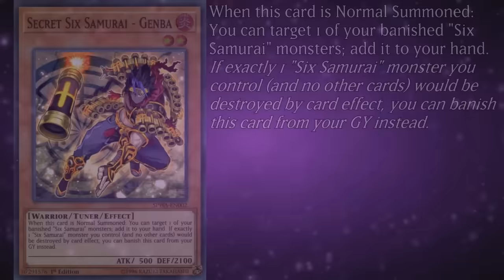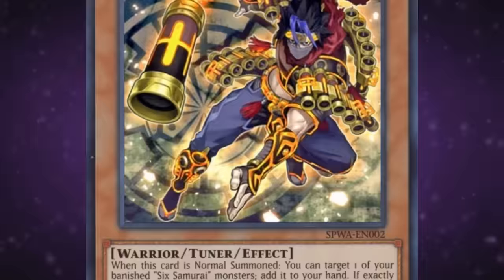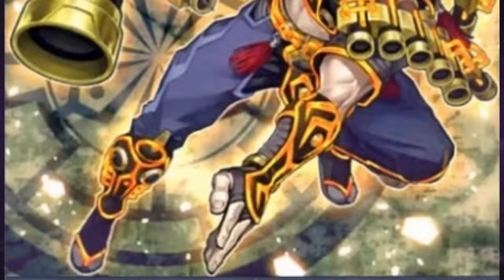Gemba lets you add a banished Sixth Samurai monster to your hand when he's normal summoned. To put it simply, this is the last thing you wanna waste a normal summon on. It's like they made the card under the impression the archetype has infinite ability for a banish-and-recover setup. The guy is decked out with grenades — how do they make him suck so bad?